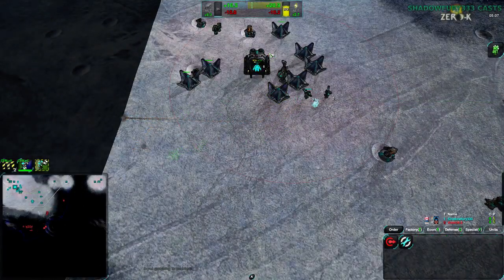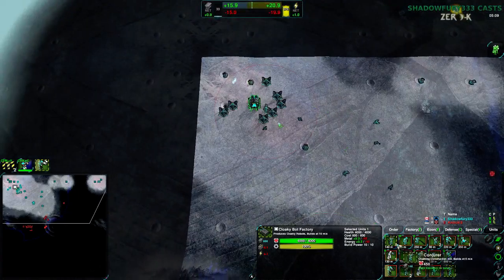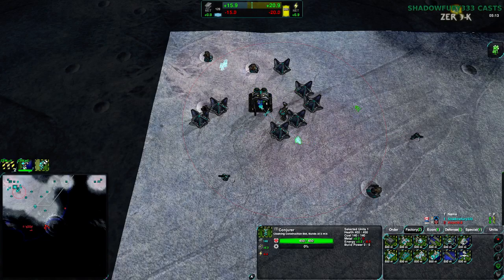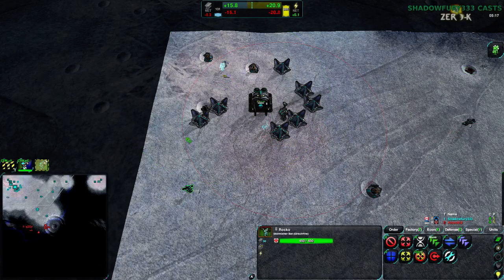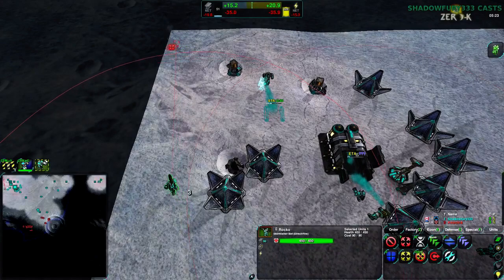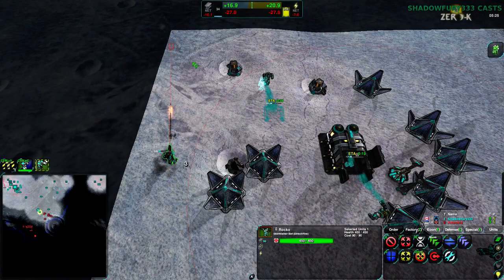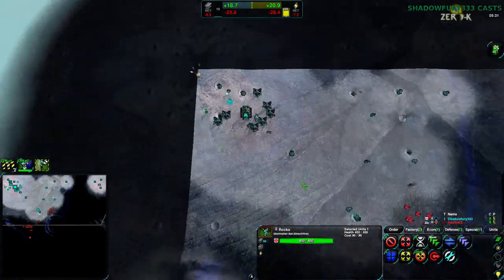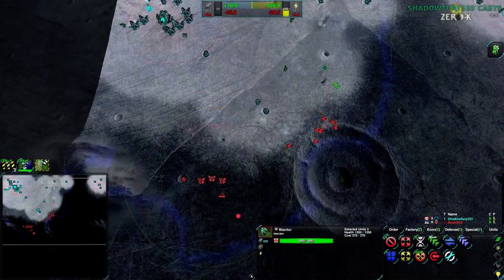Anarchid always does that. There's no more Glaives. Now I need you to actually push in as well. Thankfully that Gremlin is smoking, so I know exactly where it is. Kill it in one shot — there we go. Finally, Anarchid can stop spying on my base.